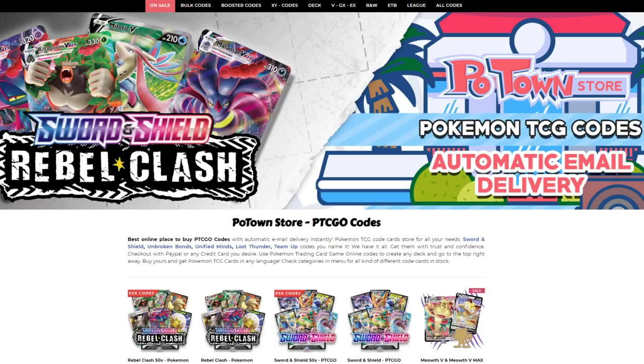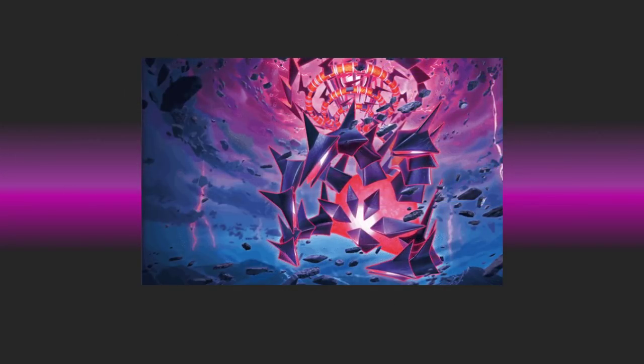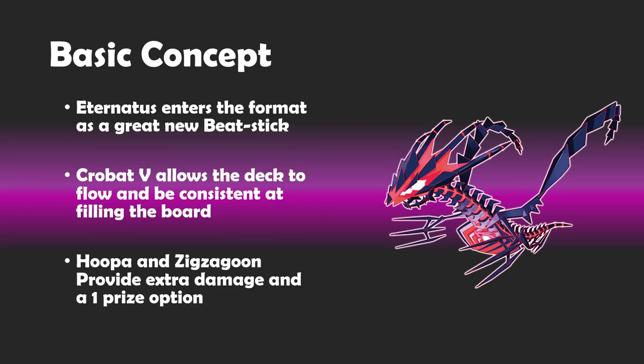You can get a 5% discount on your orders using the code Omnipoke. For today's video, we are going to be going over the first of our Darkness Ablaze decks, and of course we are going to be starting with Eternatus — easily the most promising attacker from this set. We'll jump into the basic concept, go through a deck list, talk about a few tech cards, finish up on a few matchups, and I'll give my closing thoughts as well.